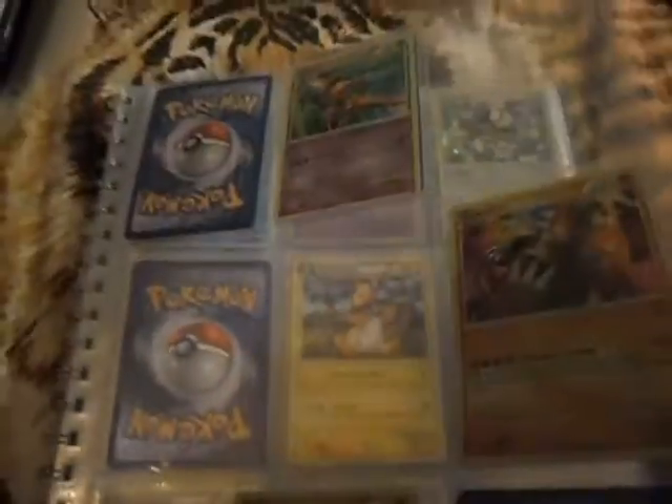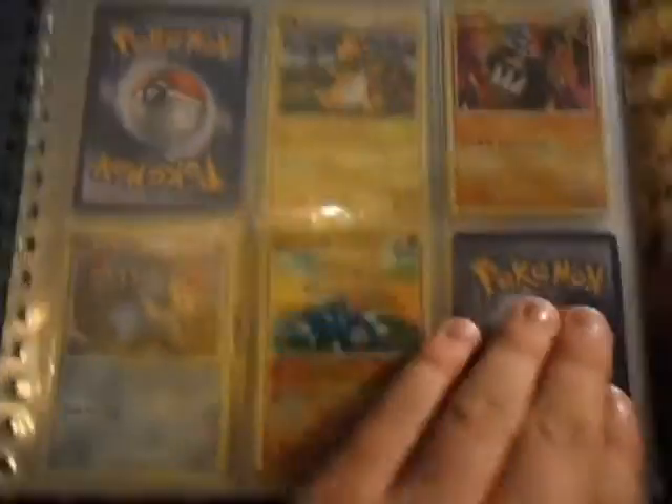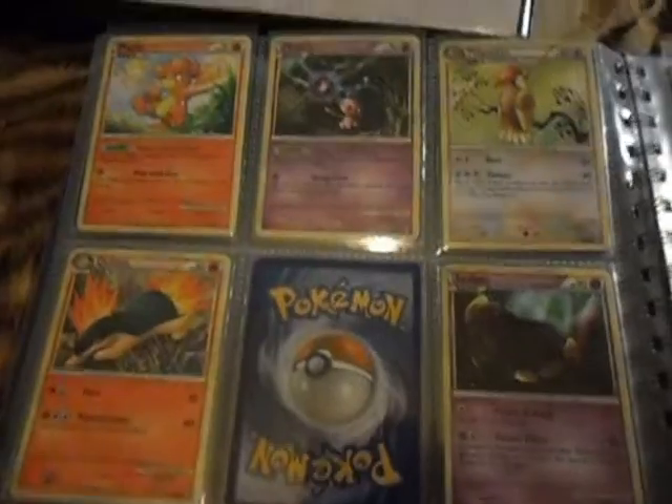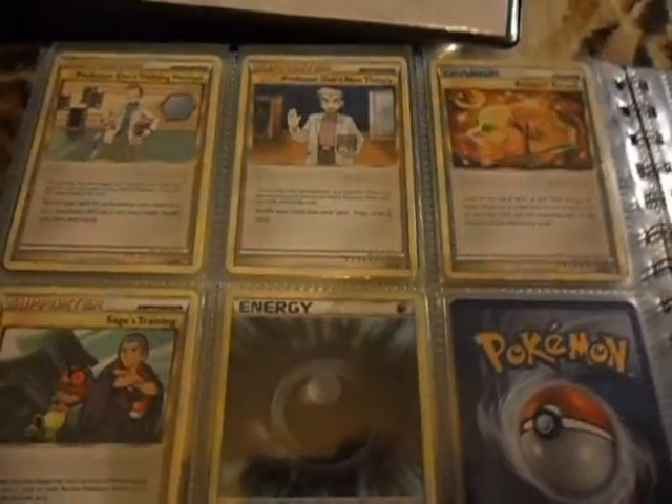And here's the Charizard — I don't know why it's here, but yeah, it is. And now Call of Legends. I need the Rares and Uncommons, Rares and Hollows — mostly — but I still need some Commons and Uncommons too. I need almost all Shinings from this set. I need some Legends.